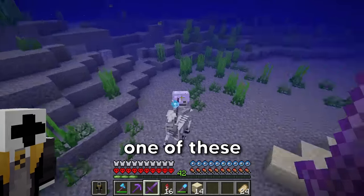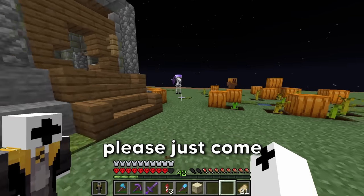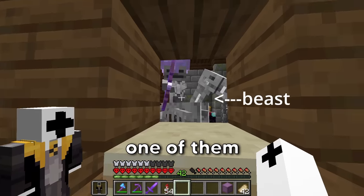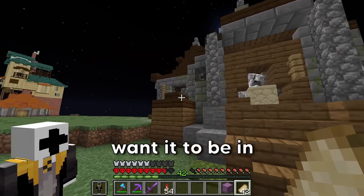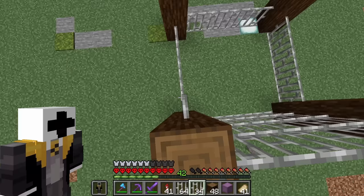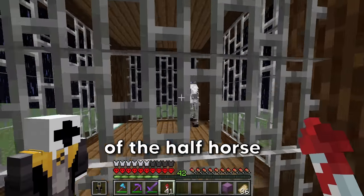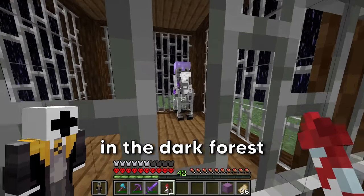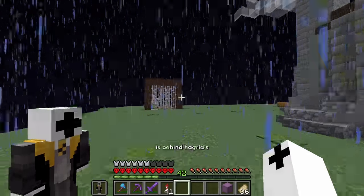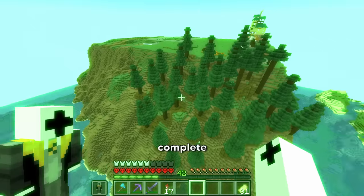While I was placing sand, one of the horsemen spawned, so I ended up luring it all the way up into Hagrid's hut to be one of Hagrid's beasts. I made a special place for it to stay outside the house. This guy reminds me of the half horse, half man in the dark forest — which I still need to build. In Harry Potter, the dark forest is behind Hagrid's hut, so I built it right there.